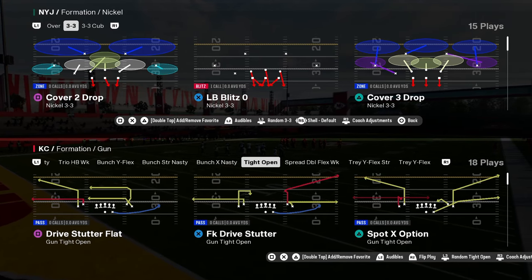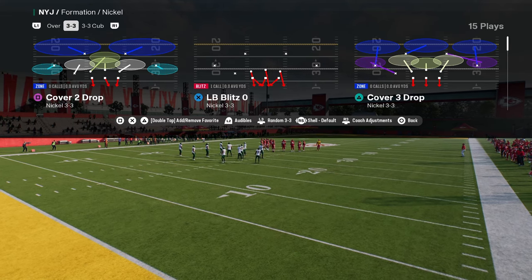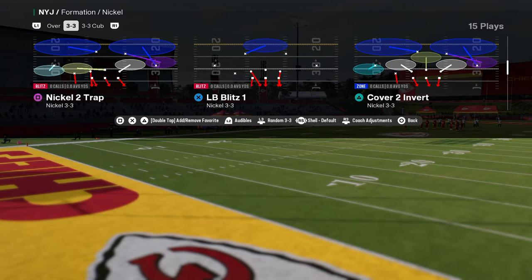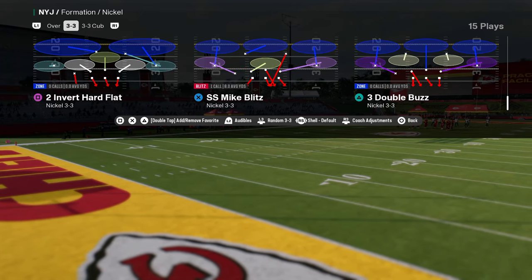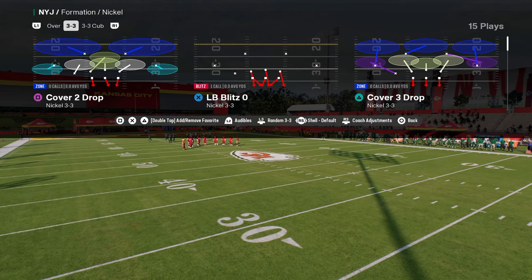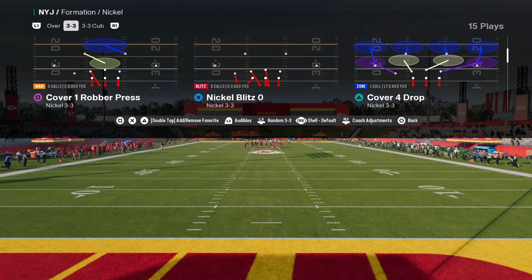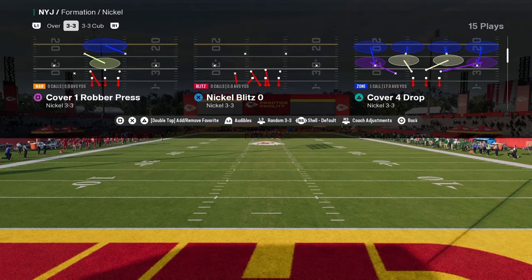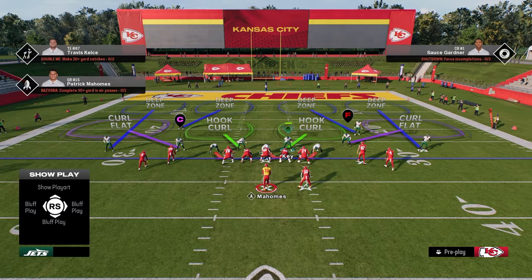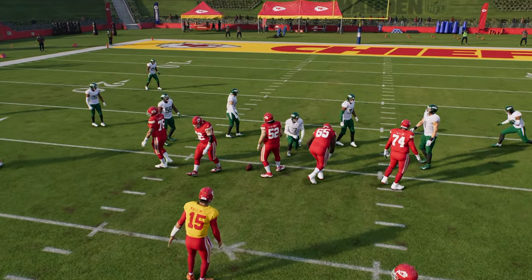Coming in at number four is also from the 4-6 playbook or Multiple D playbook — the Nickel 3-3 formation. This formation is really effective due to its ability to cross-man all the linebackers on the field against different players. It also has one of the best blitzes when your opponent is sending five out. To set it up, you come out and show blitz in a cover two or cover zero shell.